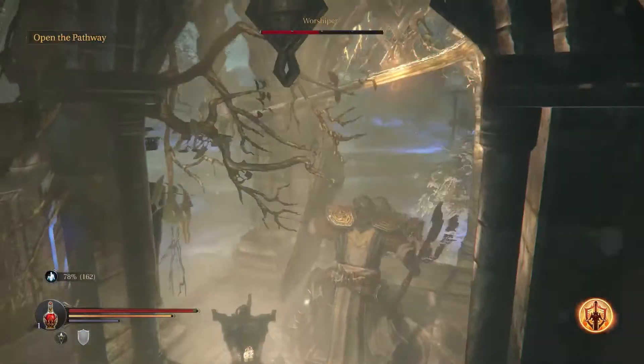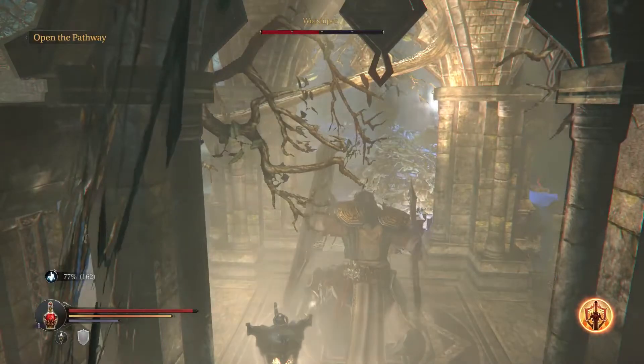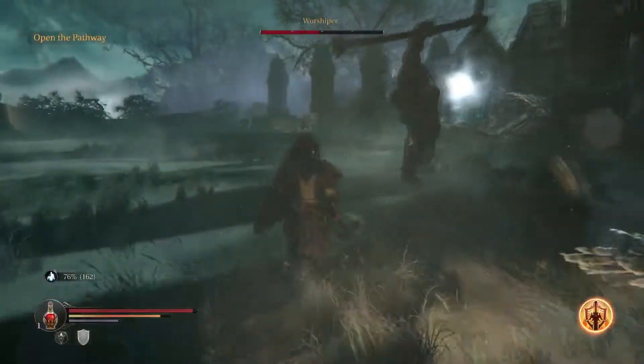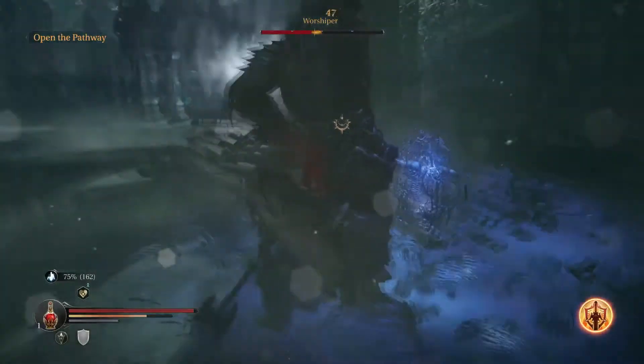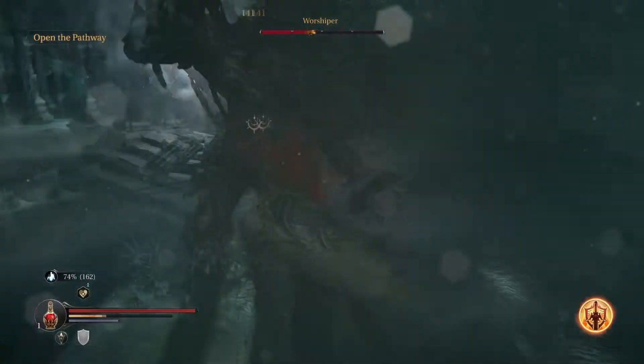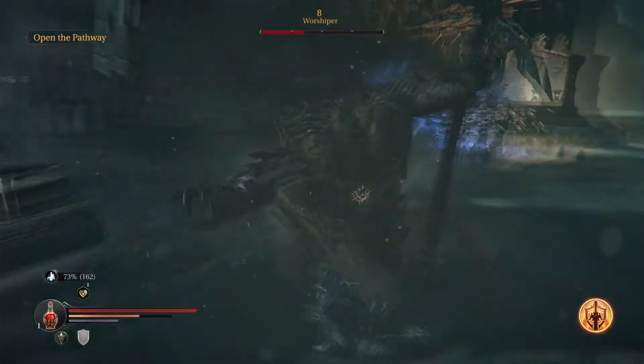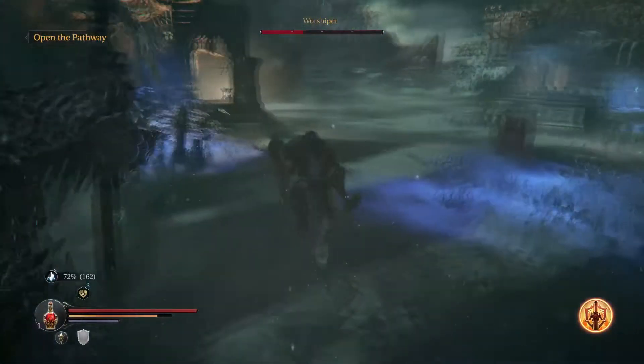Once you break a 25% marker on his health bar, he'll finish his current attack rotation and then he'll kneel down. This starts a defensive posture which means he doesn't take a whole lot of damage, and he summons random spots on the ground that do damage if you stand in them — you're going to notice those are blue. He's also going to summon some enemies that are going to come and attack you.